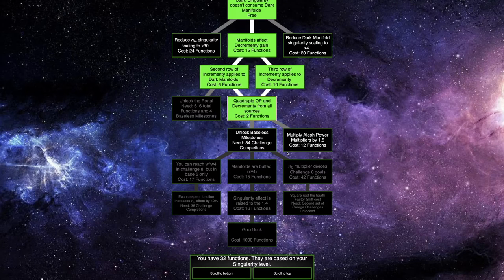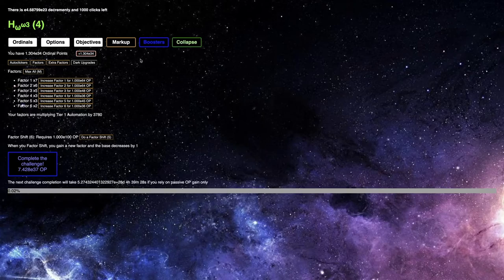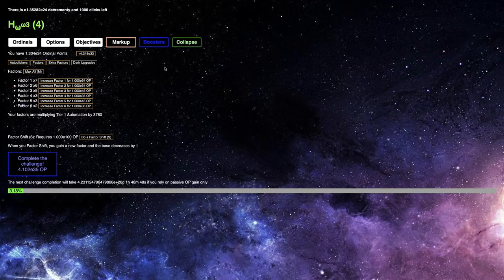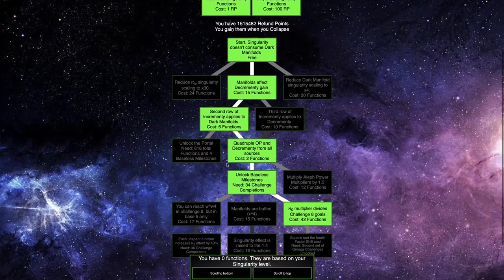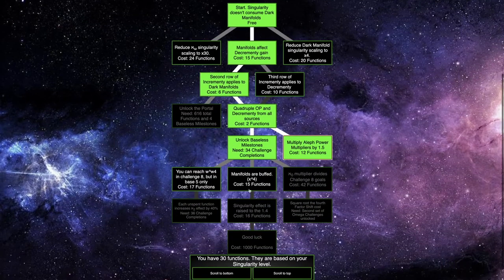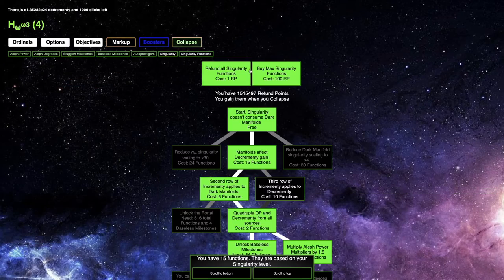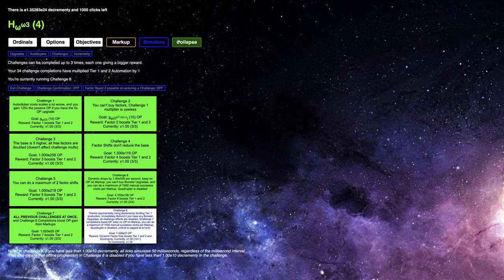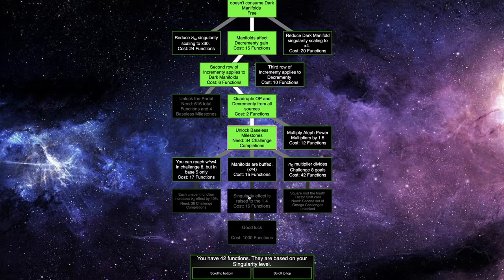So let's see. I can probably do something like this, which gives me a bunch of things. This allows me to get 1.304 E34 ordinal points. So then if I switch back to this build, I'll be able to keep the ordinal points, but the goal will still be E35 instead of like E37 or E38. Maybe instead I should try to reach omega to the omega times 4 in challenge 8, but in base 5 only. I'm actually one function away, but that's not going to help — it's still only 6.5 E33 ordinal points.